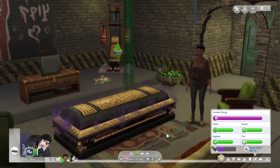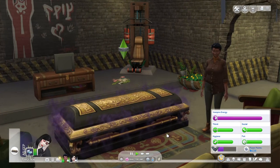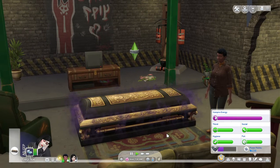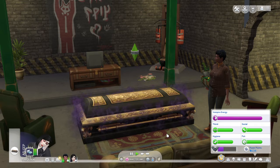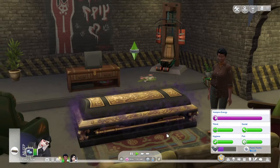You'll see purple fog or a mist emanating from the coffin, letting you know they're hibernating specifically. You'll see here her vampire energy is already full, so there's no visible show of it going up right now — but it would be going up if her vampire energy was a little bit low.